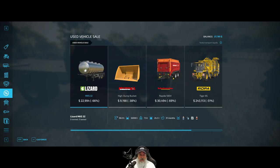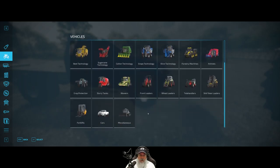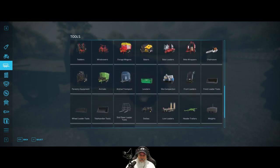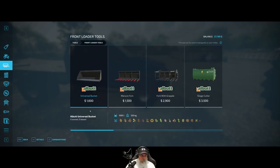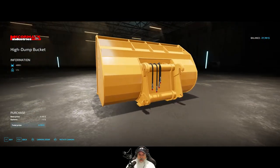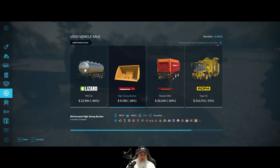That thing is normally around 50 grand and it's 66% off - that sounds like a good deal. There's also a 4,000 liter bucket - what's the normal front loader bucket? It's not very big and doesn't have much capacity. The front loader bucket is only 1,000 liters. This bigger one looks like maybe a skid steer attachment. I wish it told us - it says this tool can be used to load goods on your trailer but doesn't tell us what type it goes with.